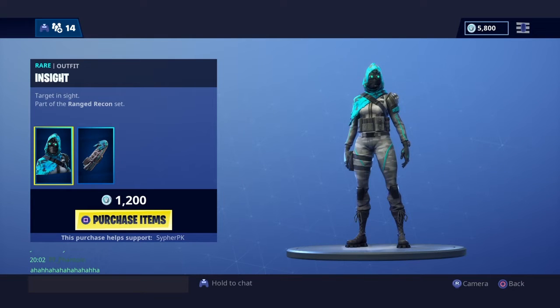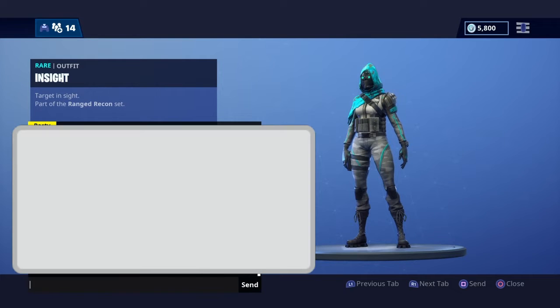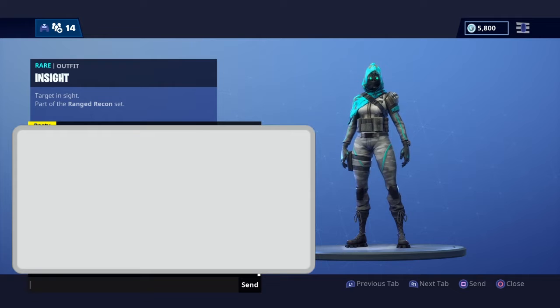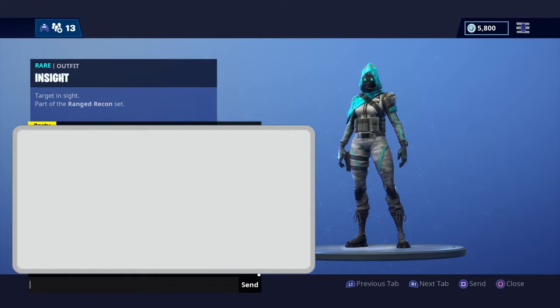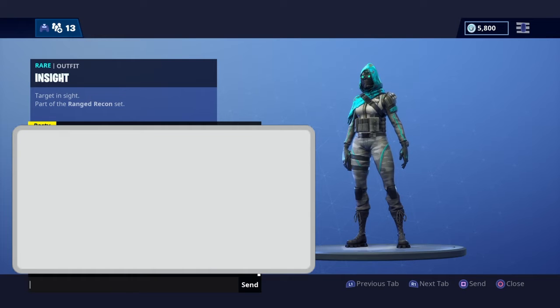And then what you're gonna do is go into chat, and you're gonna type this exactly what I'm saying, okay guys? So what you're gonna do is press all lowercase — free, slash slash, cosmetic. No, all lowercase.